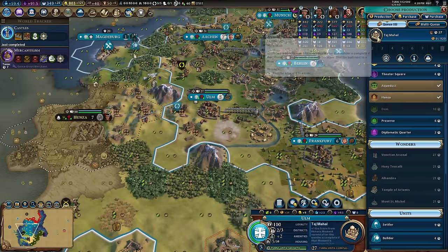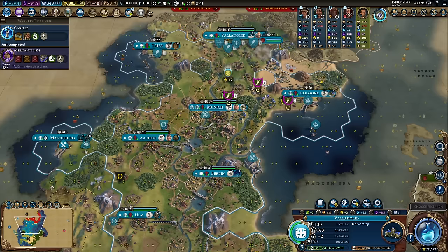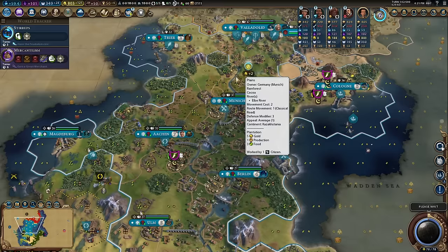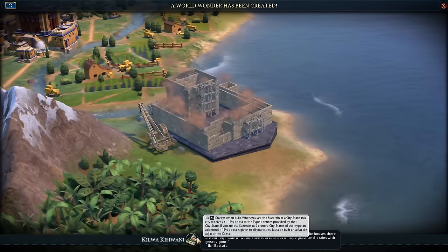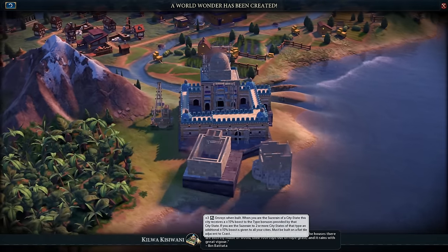Remember to keep placing wonders — Taj Mahal, Alhambra, lots of bonus culture. Leonardo da Vinci — I like to call him George R. R. Martin; the resemblance is uncanny, just a shame he doesn't build a massive wall. Now if I roll over my turn we get Kilwa! Kilwa is one of the best wonders in the game — first off you get five envoys because I've also got Apadana in this city.